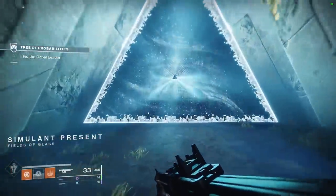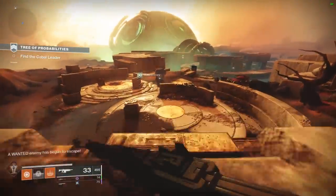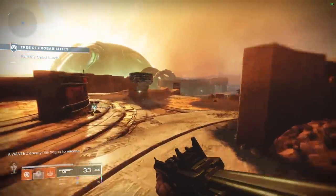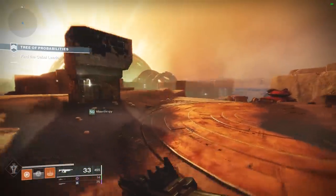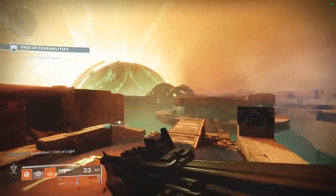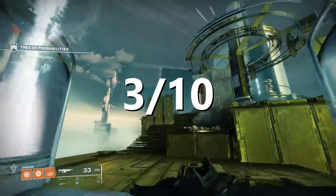After this, we have the tree of probabilities. This tree is infinitely large, has an infinite number of enemies, and also is the only tree in the game that's entirely simulated. It can simulate anything, from the Vex, to rocks, to more trees. The problem is, these trees are not real, and look at all the pollution down there. Overall, three out of ten. Bad for global warming.